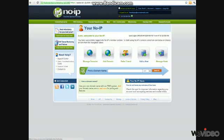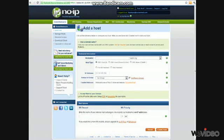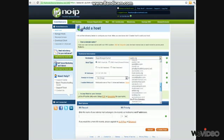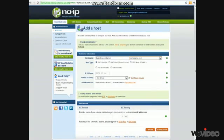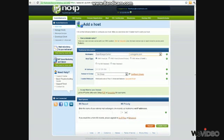Then you press 'Add Host'. Your host name — for example, I want mine to be superdangergamer.something.com. You type in superdangergamer and here you choose your ending. I recommend you use servegame because it's easier to remember, like superdangergamer.servegame.com — sounds better. Then you press 'Create Host'.